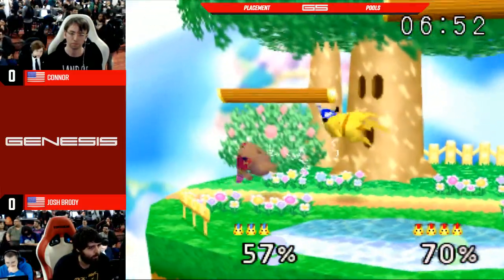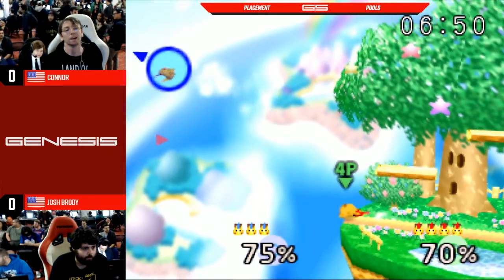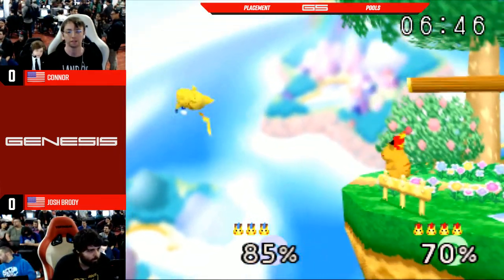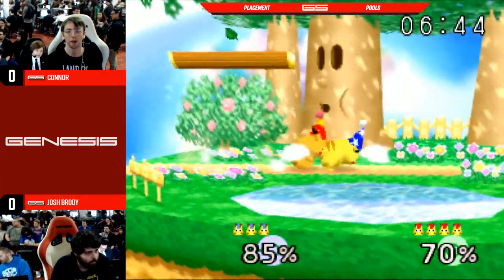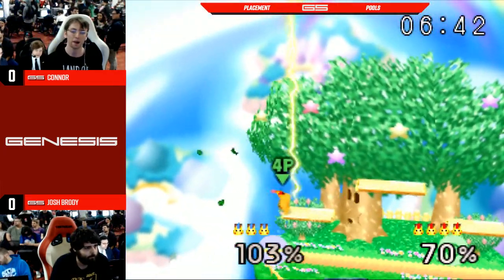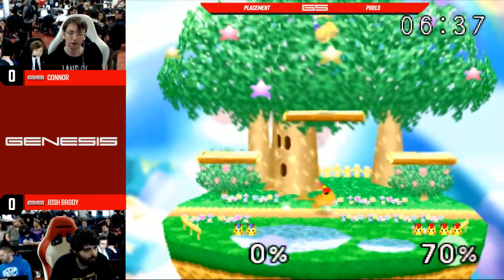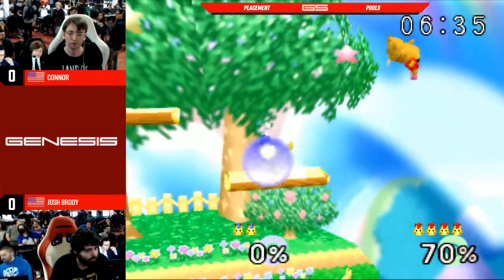Connor actually showing some pretty good movement as well. He has good up-Bs, good edge cancels, and some zips to the ledge. We see the classic Brody bait with the up-tilt at the ledge, trying to make you go high, and then covers the high option anyways. It's actually a fairly decent option select.